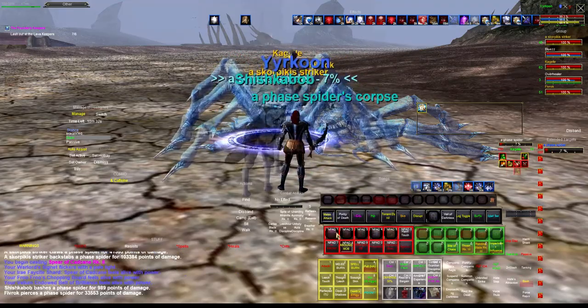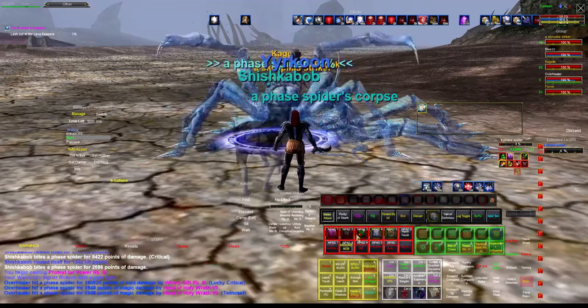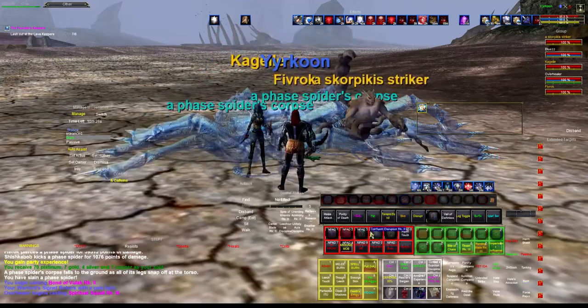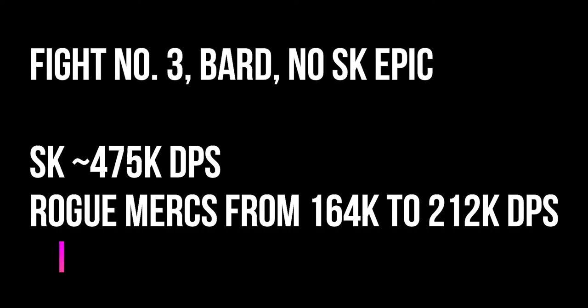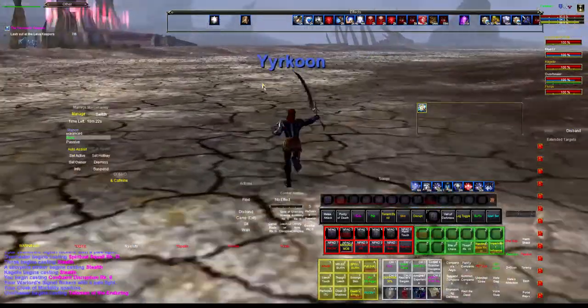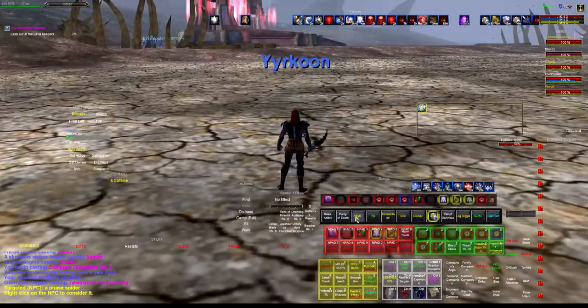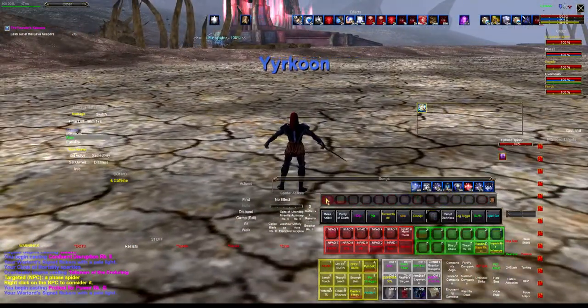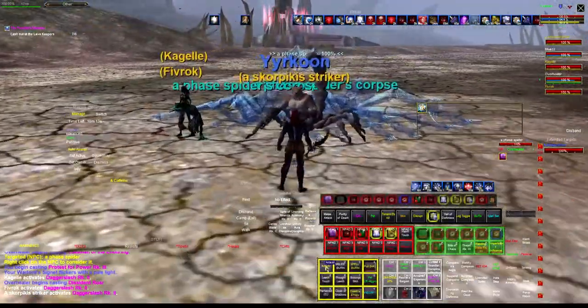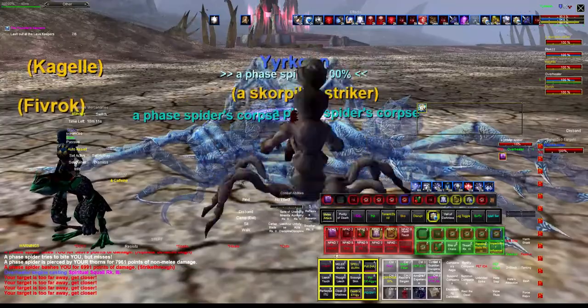In the third fight, I don't use the SK epic. So you have the bard's contribution, which I think you'll see right there makes a huge difference — in particular with the rogue mercs. When you've got three rogue mercs and the bard, it's a huge contribution. And then in the final fight, I do use the SK epic, and you see that his DPS goes up. The epic is very valuable.